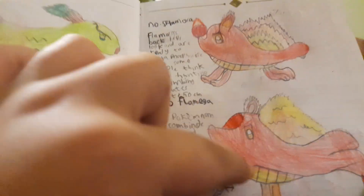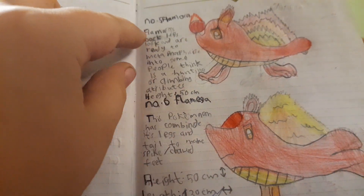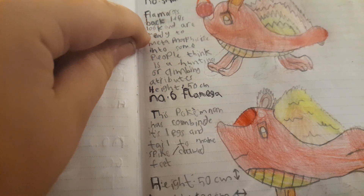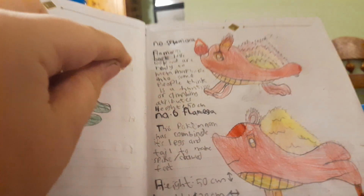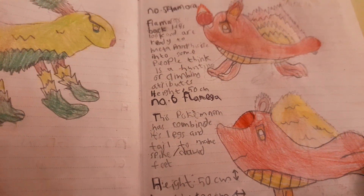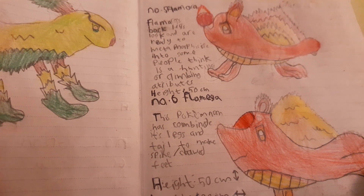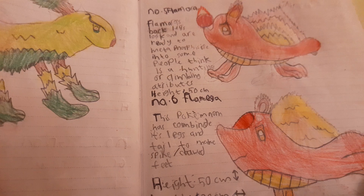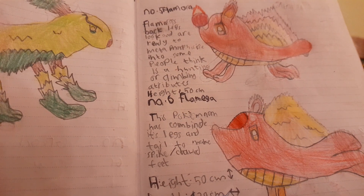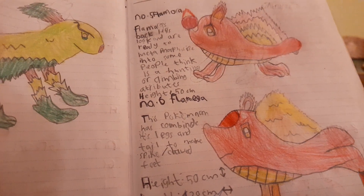Then we've got Flamora. I don't really like this one as much. Flamora's dex entry: 'Flamora's back legs look and are ready to metamorphosize into what some people think are hunting or climbing attributes.' Height: 50 centimeters. The height isn't totally accurate, but everything else is pretty accurate — because I made it up.